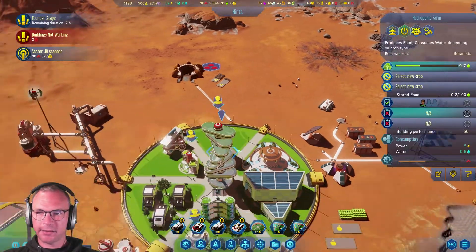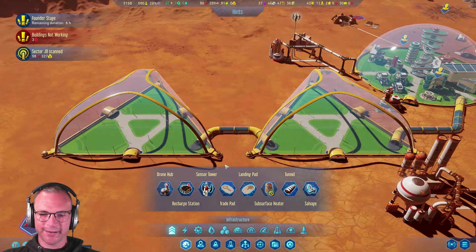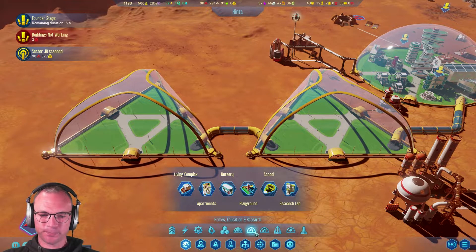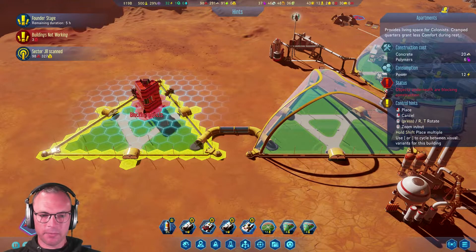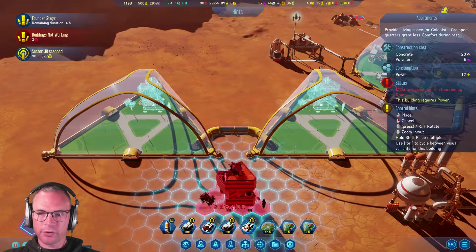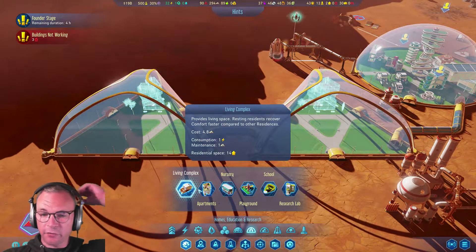Now, this is where it begins - here's where the fun begins! Homes, education and research. I want some apartments - these are probably going to be big. If we rotate that, we're going to have apartment blocks in these two domes. How much capacity can these have? 24 - whereas the living complex is only 14. That's another 48 people that we can bring into this place. Let's have a nursery space for children - that'll be nice.